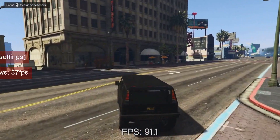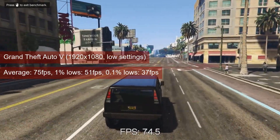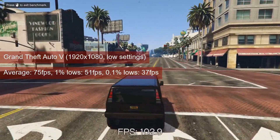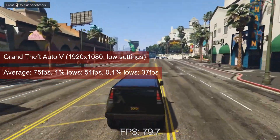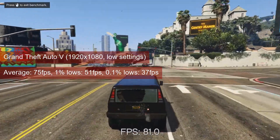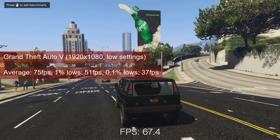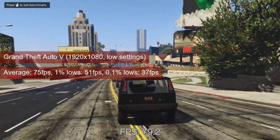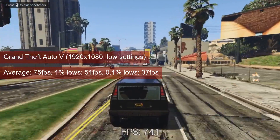GTA V didn't get any game-breaking updates in a while, or any updates to begin with, so there is no surprise that the R7-265 got almost 120FPS on average — about 20 more than the R7-260X. Both cards were tested at 1080 resolution and low settings, and the R7-265 got 67FPS 1% lows, 4 more than what the R7-260X got.